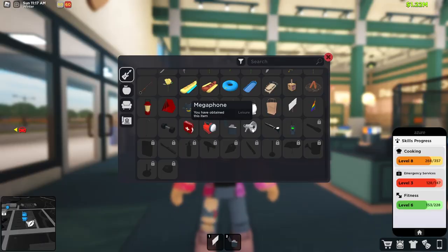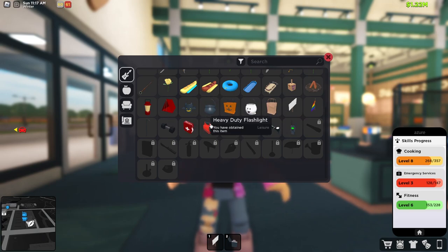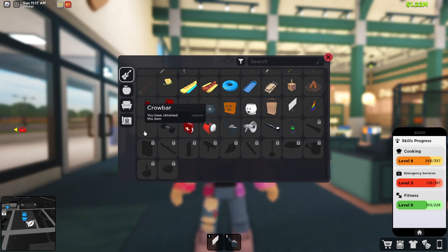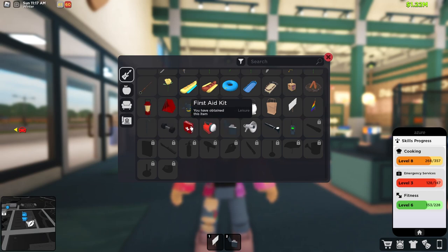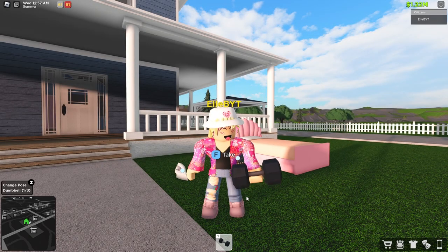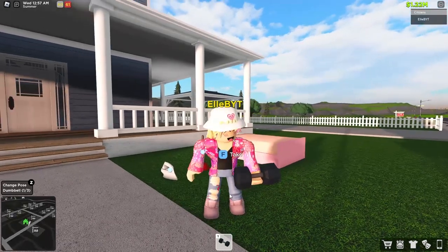The megaphone, walkie-talkie, and flashlight all require emergency services level one, and to level up you have to work as a firefighter. The crowbar unlocks at level two, and the first aid kit at level three. Two other job-based items: for nurse level one you can get the otoscope, and for fitness level three you can get a dumbbell.